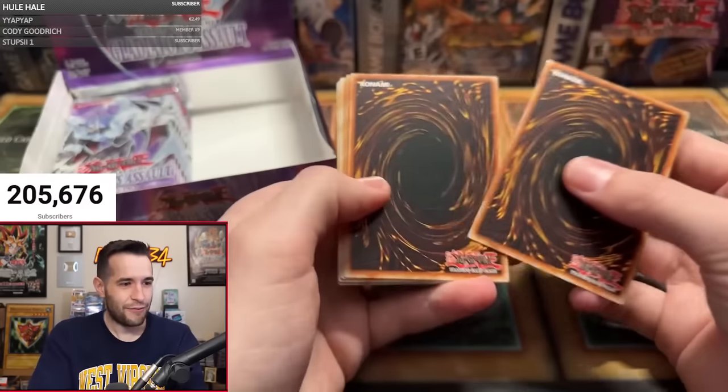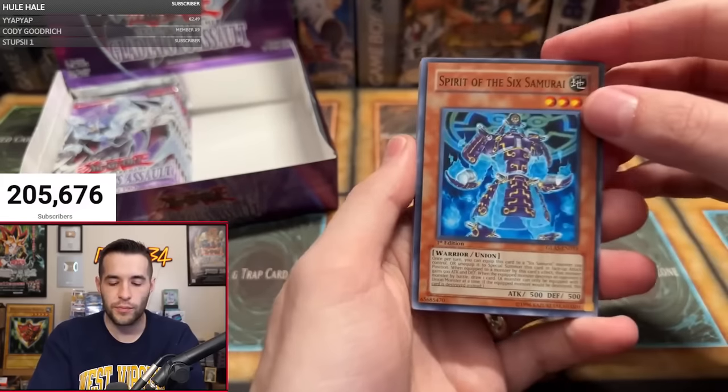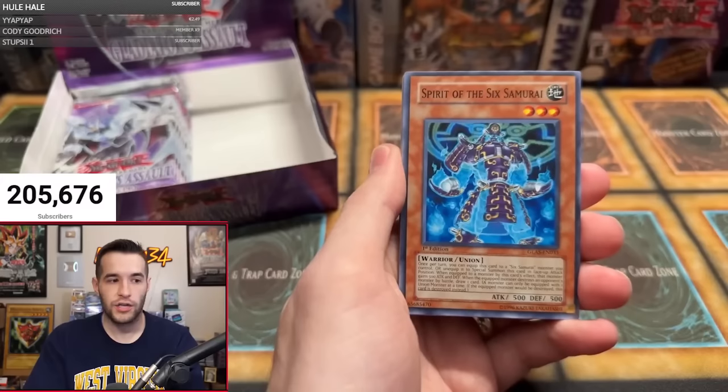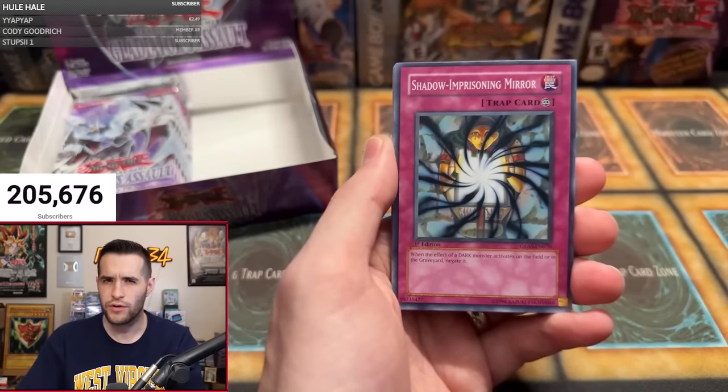Last pack from Michael S — then we have nine more packs. Two ultis? These don't come with two ultis — they come with one ulti if they have an ulti, and then possibly a secret and a ghost. You don't get two out of here usually.